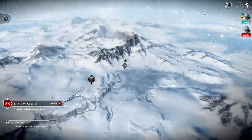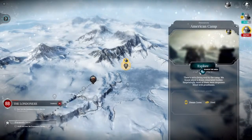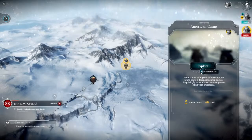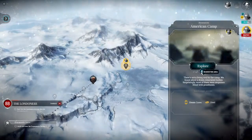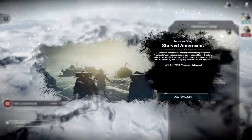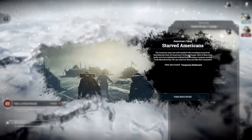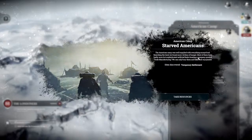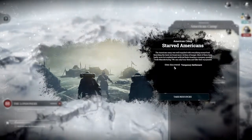Welcome back to Frostpunk - we found a living soul in this camp, along with a dozen emasculated bodies. Most of them were amputees fitted with prosthetics. The American camp was well supplied with everything except food, so it's intended to find more victims of hunger. Most were badly worn but sophisticated artificial limbs bearing the company symbol: Tesla manufacturer. We can only bury them and take their equipment.